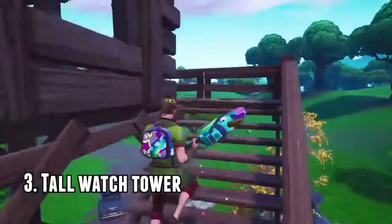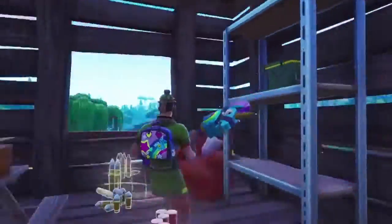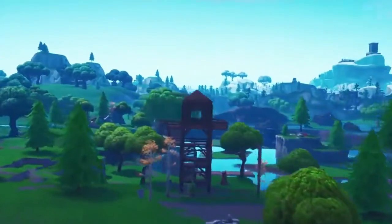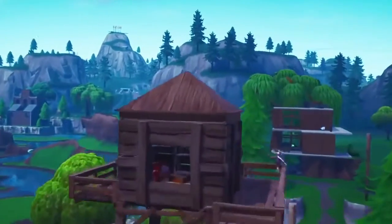Number three is the tall tower. You want to climb to the top — don't break anything once you're in the tower because it makes it obvious that someone's in there. Jump on top of the shelf, place a floor, and you'll kind of phase through the floor piece and be completely hidden. As you can see from the pan, no one has any idea you're up there. No one really looks up either, so you hide perfectly fine in the little cone.